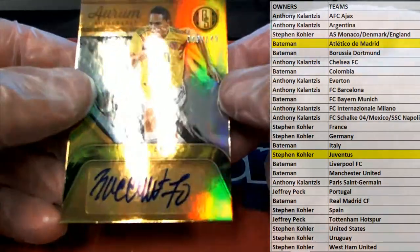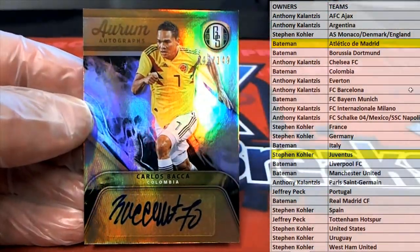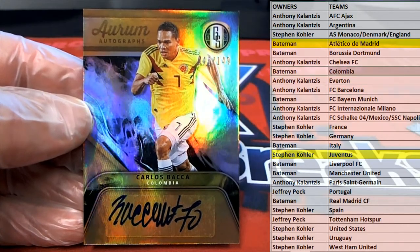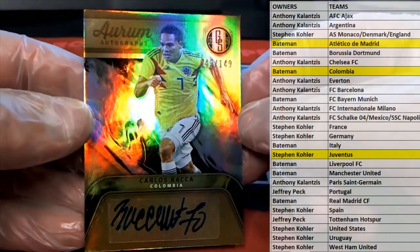There's Carlos Baca, 49 of 149 — checked it out from Colombia, there you go Grant B. By goodness, what a hit — 49 of 149, cash.